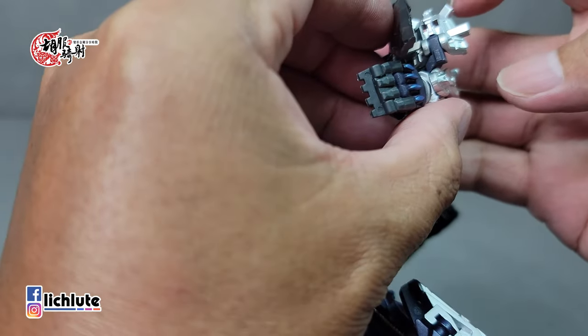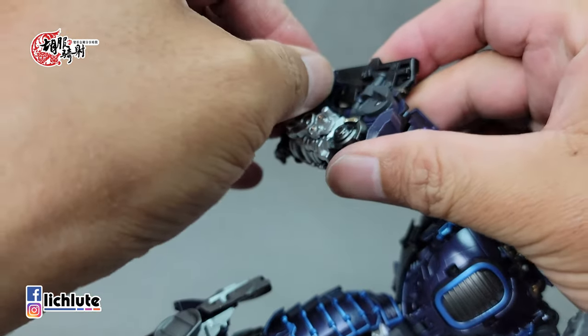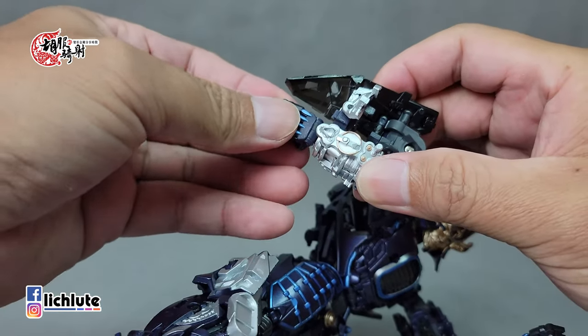这里有一个突与凹的结合，这里有两个洞，上下两个洞就是要扣这边上下两个洞。对应里面就是这里，记得把它给勾上去按下去，到这边。